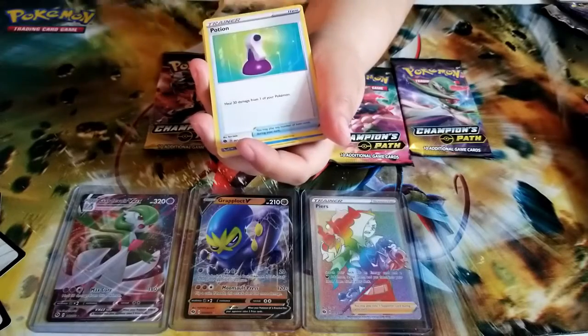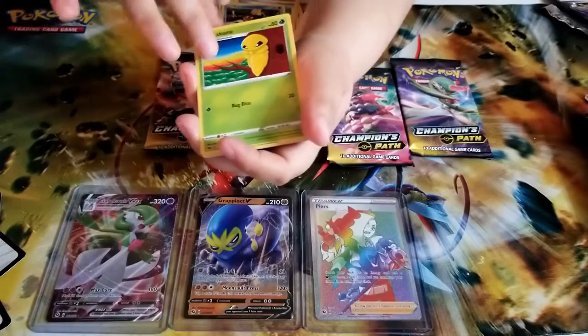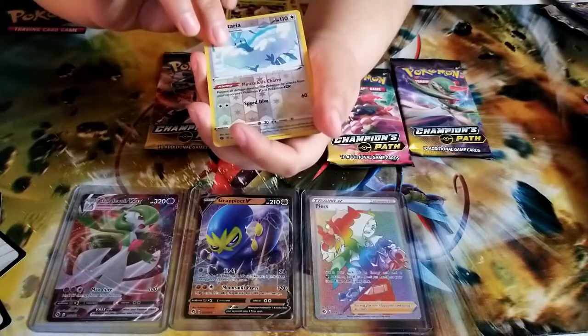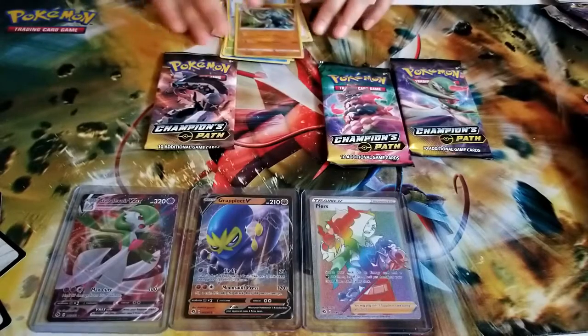Vulpix, a Potion, Carvanha, Kakuna, and a Weedle. The reverse holo of an Altaria and we got a Machamp! Looks like I jinxed it for both of us. After that I need something sweet because that was pretty salty.